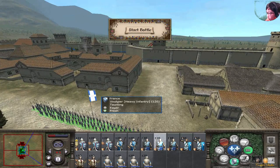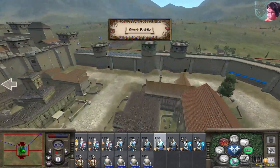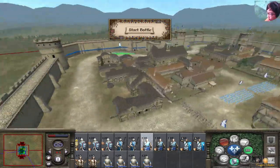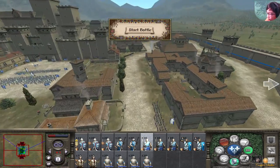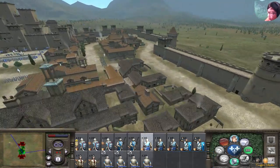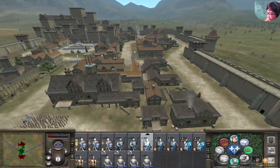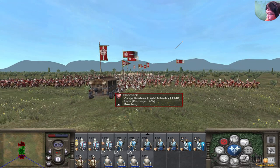I'll put them more forward right here — that's where they belong. I have one more unit to place. This unit is going to protect this flank if I can. My archers look like they're just firing at this ram here.